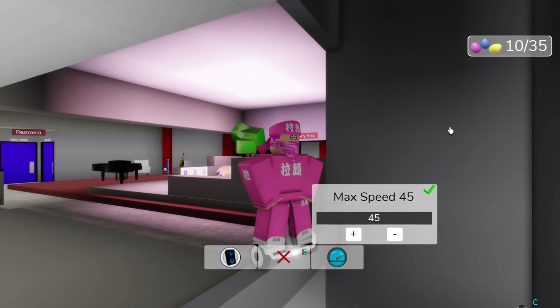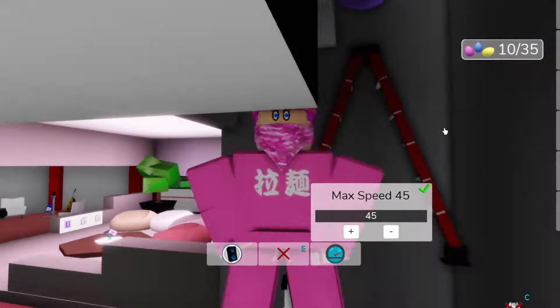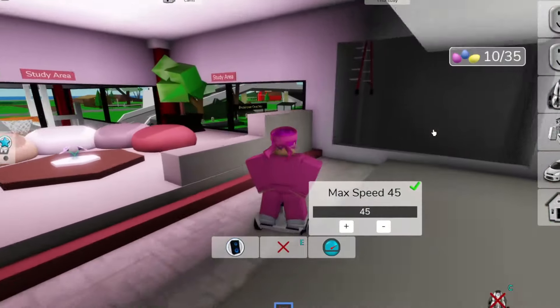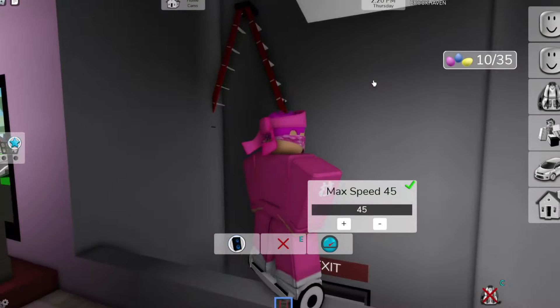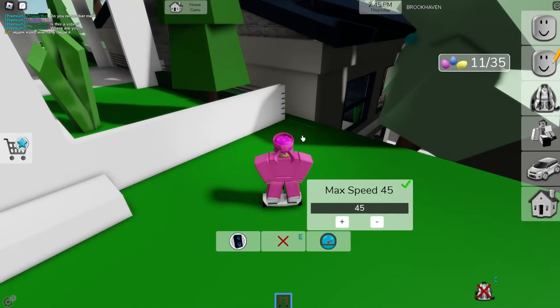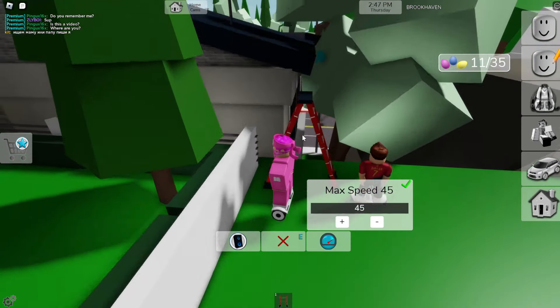I think it's around here — there it is! Let's jump up here. I did the parkour wrong, so it's going to take a bit longer. Let's place it there and jump up to get the egg. Perfect!